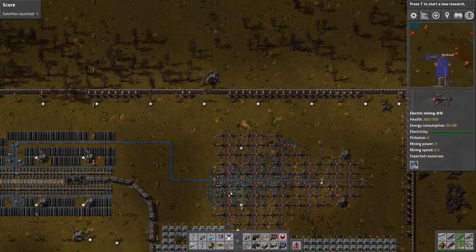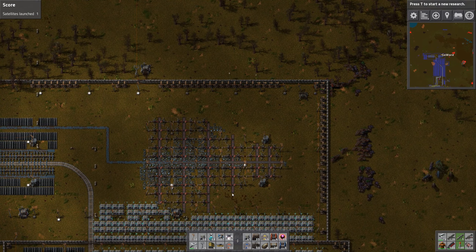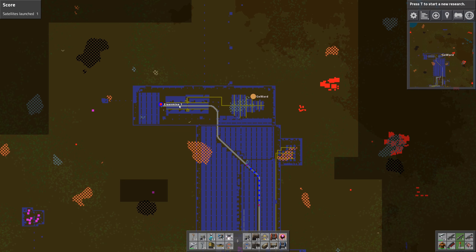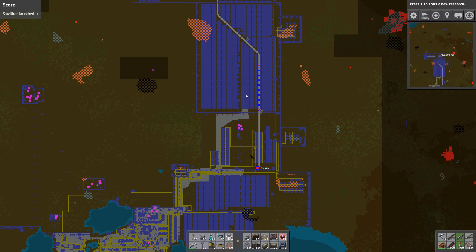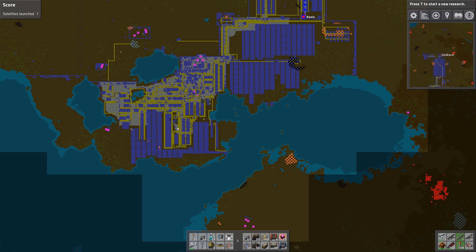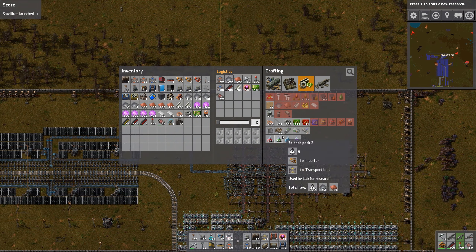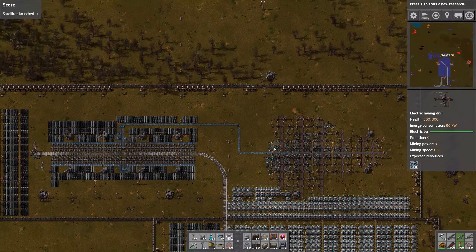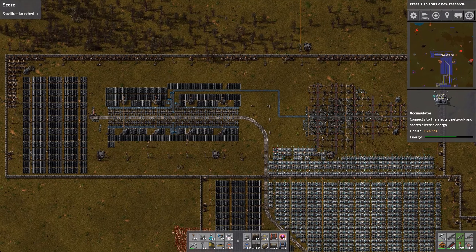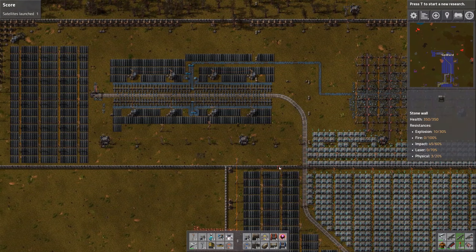I just had to re-download this right here, so now we're getting all the achievements. This is already a little bigger — we have another iron mine thing up here with lots of solar, some stuff there, and then tons of spaghetti down there. This is still before 0.15 with the science changes. Basically just an iron outpost up here with a train running up there as well.